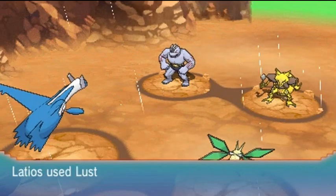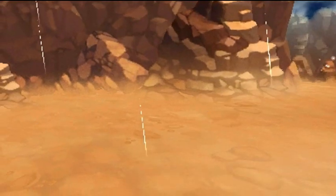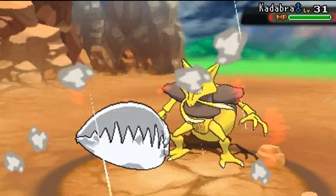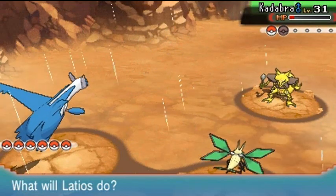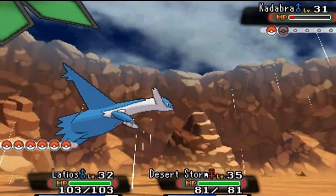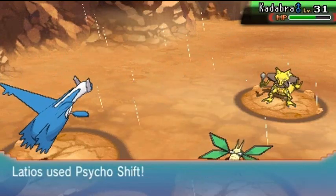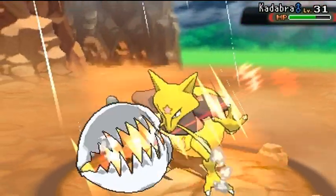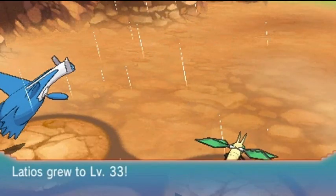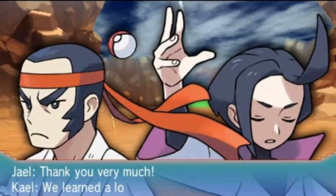Was that a Reflect? Luster Purge — suck on those lemons! Crunch attack — very physical, but damaging. He survives. Psybeam incoming — and Crunch again. Here comes Recover — he's recovering that villain. Grudge attack defeats Kadabra — no more! Latios grows to level 33, so it was probably a good idea to bring it on the team. Desert Storm increasing its stats too. Defeating everybody in sight!